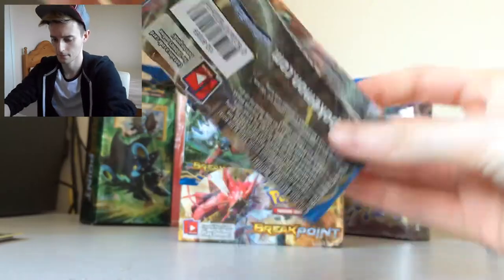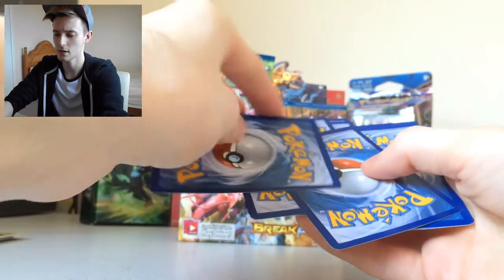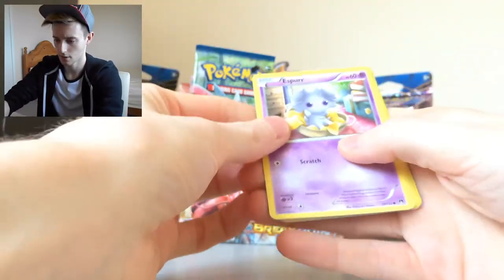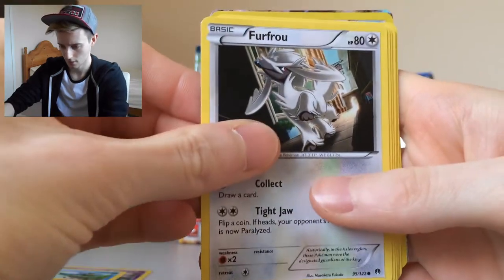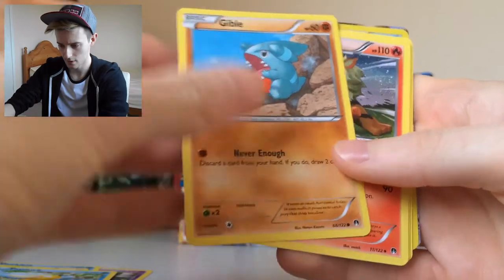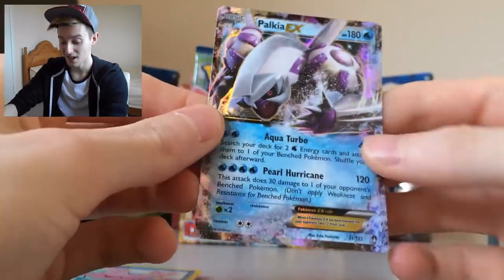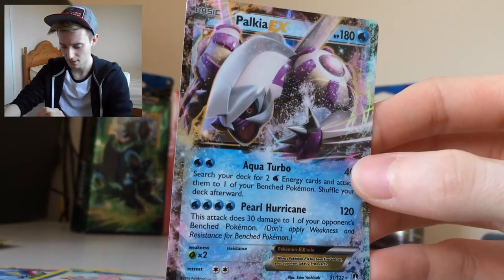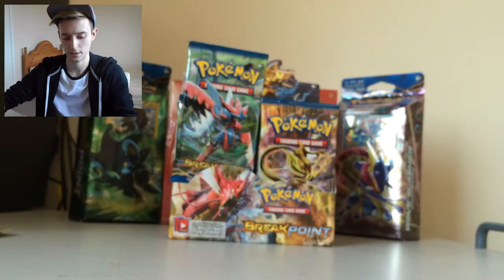Next pack is Break Greninja. This is an EX card, I can feel it. We have Espurr, Ducklette, multiple Doublade. Aromatisse, Solrock, Reverse Corsola, and Palkia EX — that looks really cool, actually. I think in a previous set they had Dialga, so I'm glad they got to have Palkia as well. That looks so cool. Not really too sure what EX cards there are in this set apart from the Scizor and Gyarados ones, but that's really cool. That's the first EX card out of this box so far.